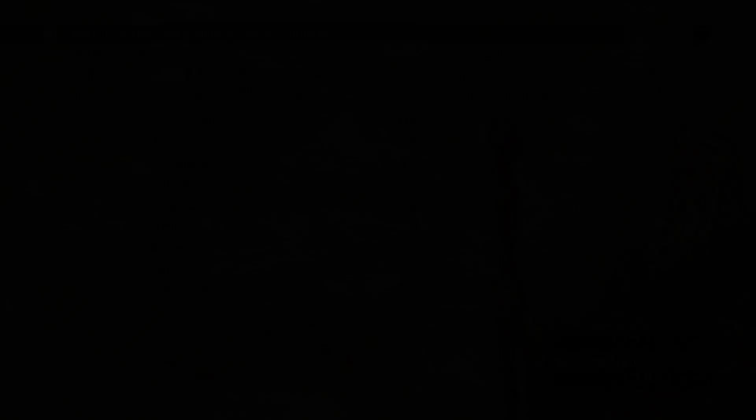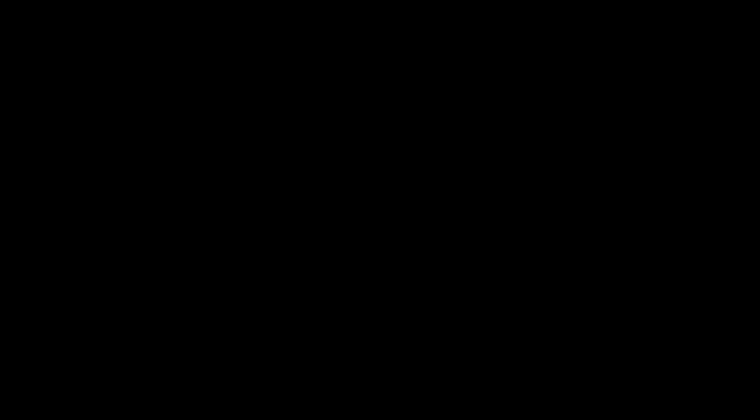There's always something to be said about that. So I guess we are off to Lake Bordeaux. The Lake Bordeaux objectives: perform an attack with 100% accuracy, win with an archer, and use a recruit skill. So we've got a recruit. Let's go ahead and scout first and foremost.